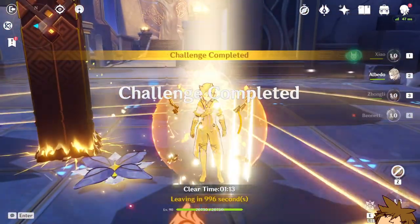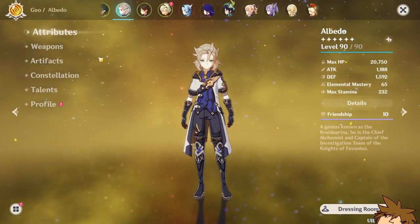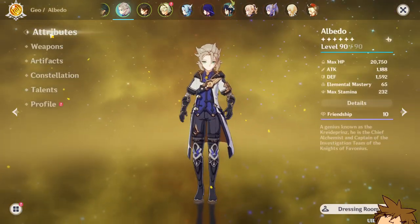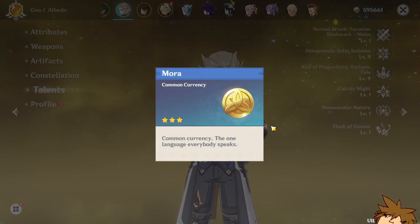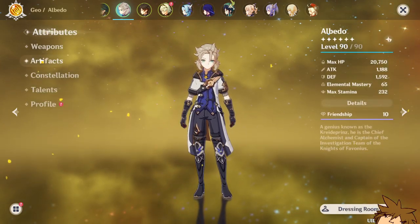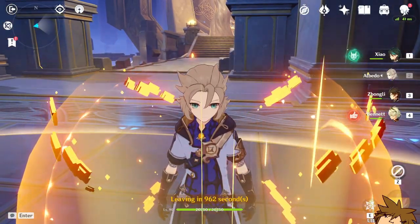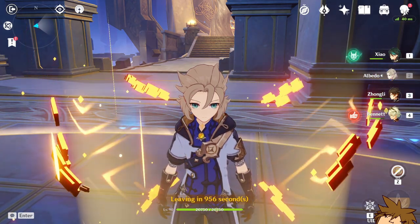That's pretty much it for Albedo — he now has his best abilities on my team. I could improve his talents further but I don't have the resources right now; I'm down to 595,000 gold. He's now fully maxed and I'm pretty happy with it. If you enjoyed the video, consider liking and subscribing — thanks for the support, see you in the next video!